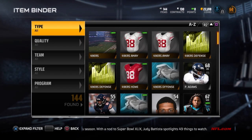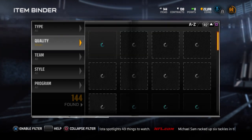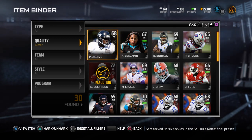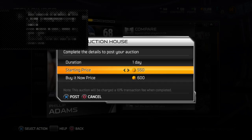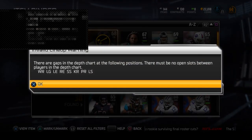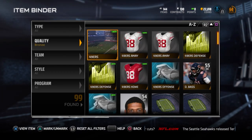Every now and then you get a really really good expensive player worth like eight or nine thousand coins. This one was a pretty decent pack. Let's get the Adams up first, and then let's get this Worthington guy listed.